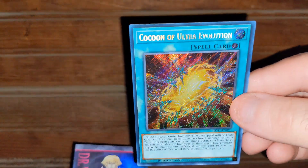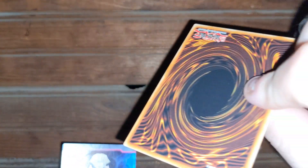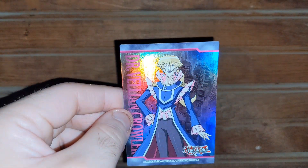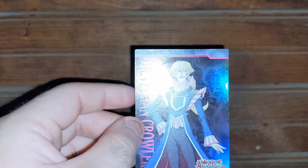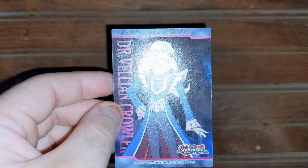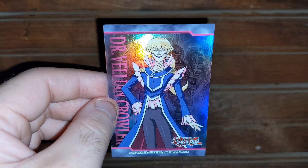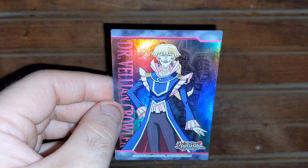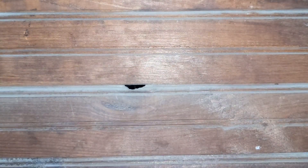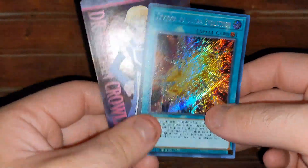The Cocoon of Ultra Evolution Secret Rare. Then I got Dr. Crowler — he's like one of the main first antagonists. Well, he's not really evil, because he's kind of a good guy. He's the first main person that Jaden duels in Yu-Gi-Oh! GX — the first antagonist, I guess. Sort of evil, sort of good guy. Those are the two promos I got.